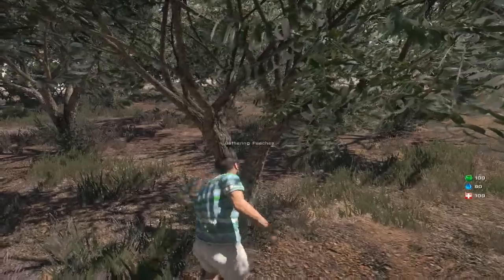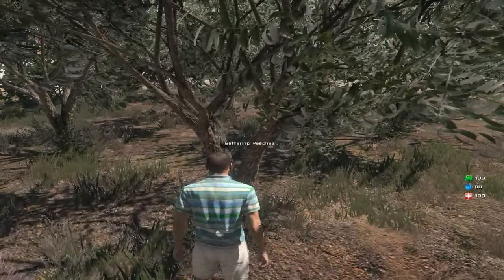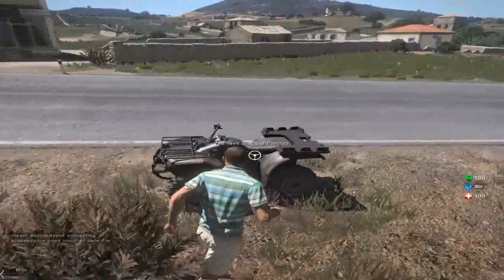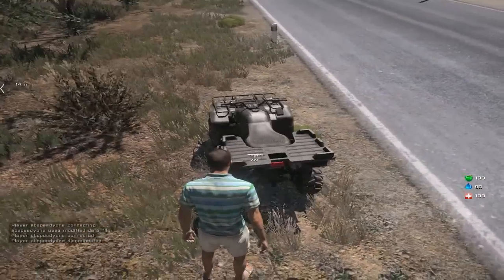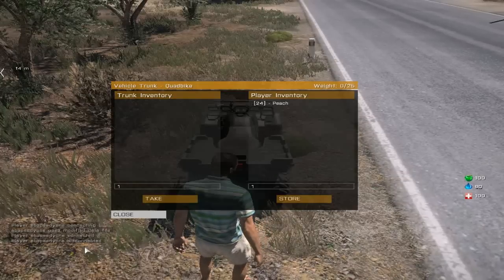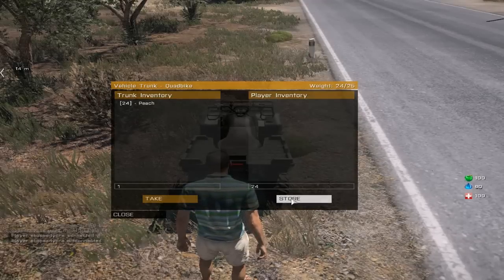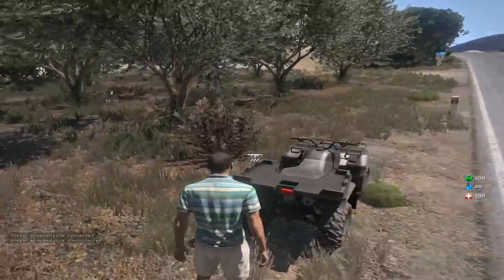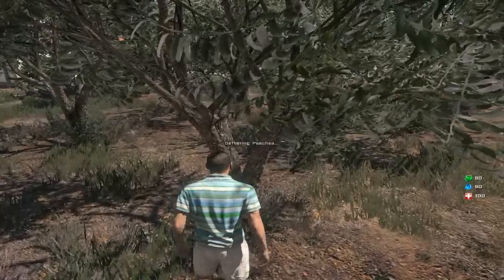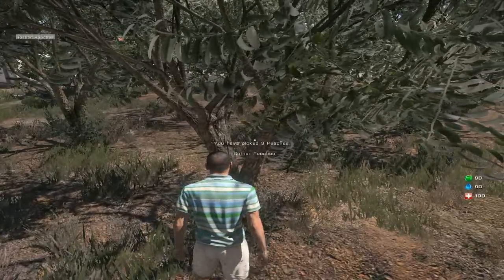Keep on picking peaches until your inventory is completely full. Once it's full, you can sell most of them, but you can also eat them — so this is sustainable food as well. My water meter is at 90 and food meter is at 100. Now my inventory is full — I've got 24 peaches. If you go to your vehicle and press the T button on your keyboard, this brings up the trunk inventory. Click on it, type in the amount you want, click store, and now you've got 24 peaches in the trunk and you can go for more.